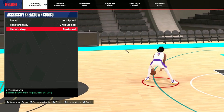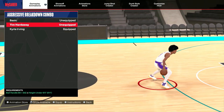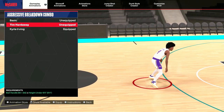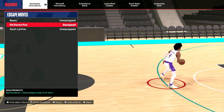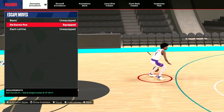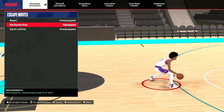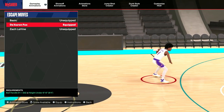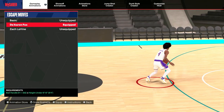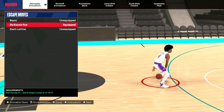Next up, we have aggressive breakdown combo. You can use Kyrie Irving, which requires a 90 ball handle and being under the height of 6'5. I do use Tim Hardaway's too, but I think Kyrie's is actually better. If you got an 80 ball handle, just try to use Tim Hardaway's. That's the aggressive breakdown combo. Next up, we have escape moves — I knew this one was going to be good straight out of the gate. The space you create with these moves is just amazing. You have to have a ball handle of 91 and be under the height of 6'10. If y'all are tall with the 91 ball handle, just imagine what y'all can do. That's the escape move — it's De'Aaron Fox.